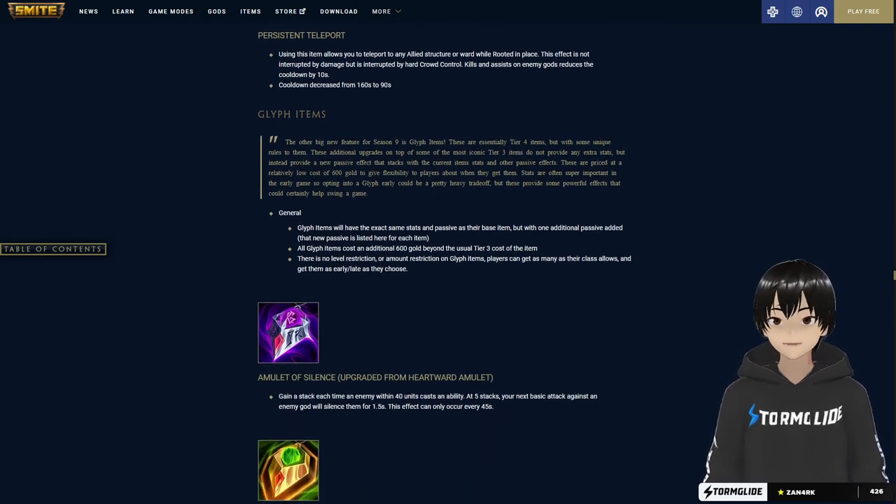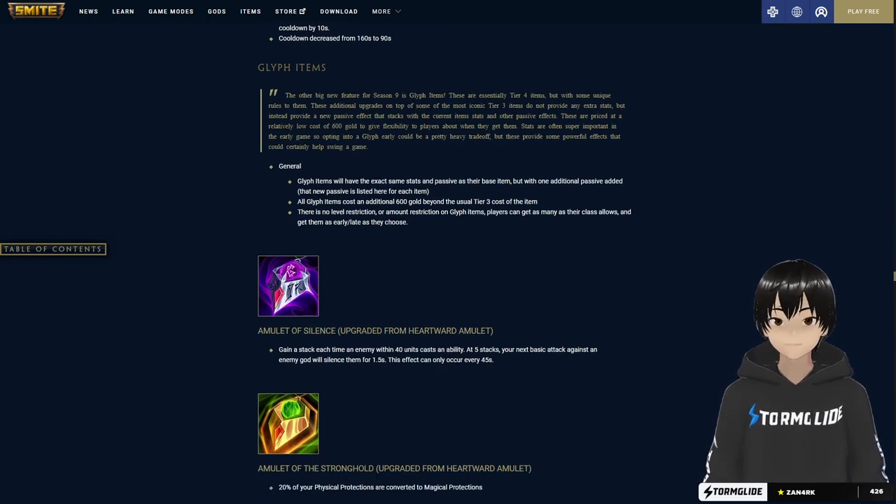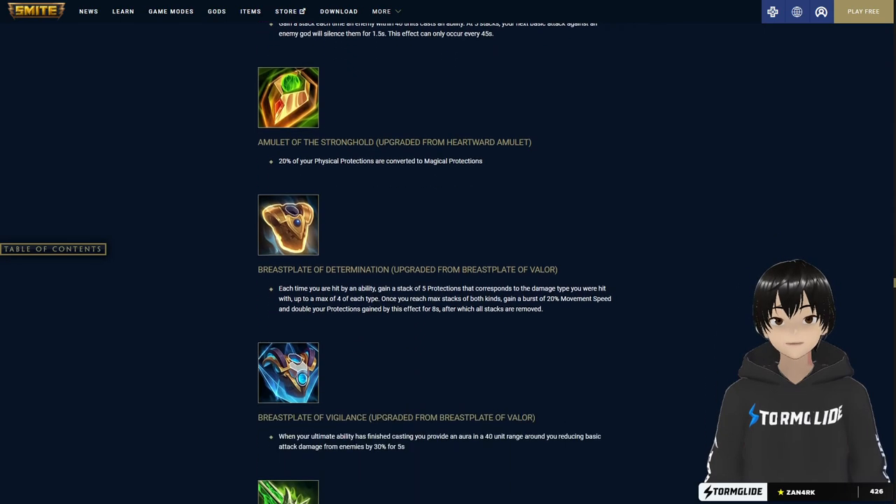Now we have Glyph items, which is something new on top of the relic system. Heartward Amulet is getting an Amulet of Silence or an Amulet of Stronghold. Amulet of Silence gains a stack each time an enemy within 40 units casts an ability; at five stacks the next basic attack against an enemy god silences them for 1.5 seconds, occurring every 45 seconds. Amulet of Stronghold converts 20 percent of your physical protections into magical protection — really good especially if you're playing support.